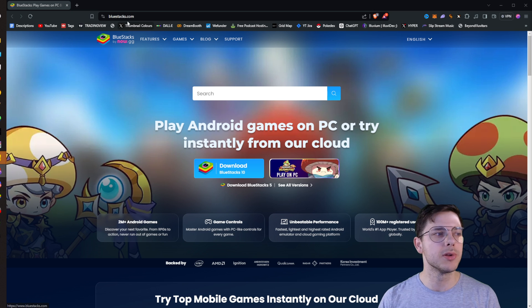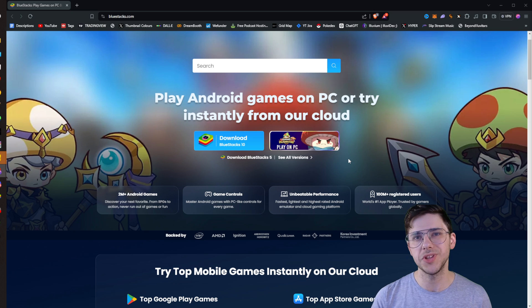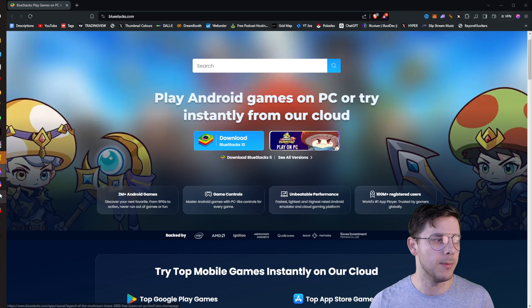So I'm going to go through it now — it's very simple. First, make sure you navigate over to the bluestacks.com website. Here you can download either BlueStacks 10 or BlueStacks 5. BlueStacks 5 will run off of your PC, and BlueStacks 10 supposedly uses cloud-based systems. I don't have proof either way, but I definitely recommend BlueStacks 10. Just download it, double-click the EXE, and open up the program.